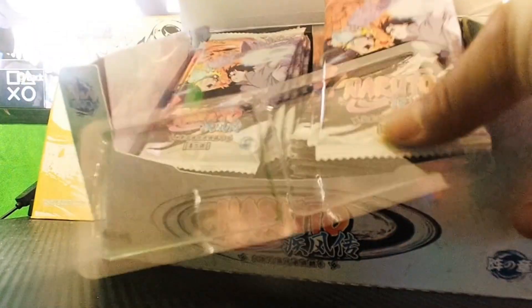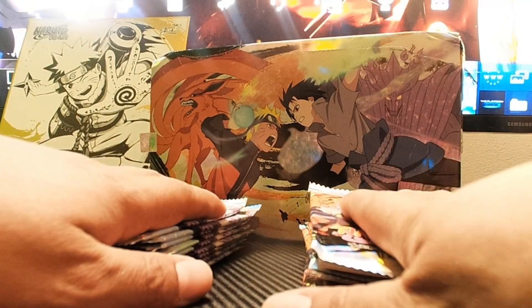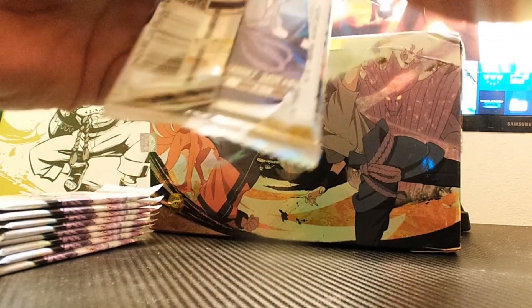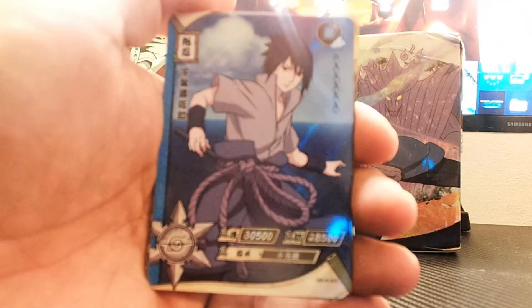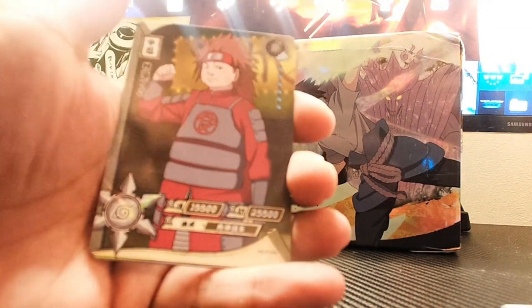Alright, look at these bad boys — we got 18 packs here to unpack. If it ain't right, it's left — let's start with this side. Pack number one, give me something really good. Alright, we see Sasuke Uchiha right here, nice little R Sasuke. Boom, we got Choji — I don't know why I said Shikamaru in my head.